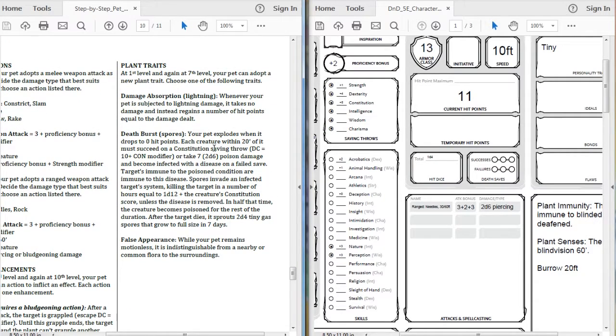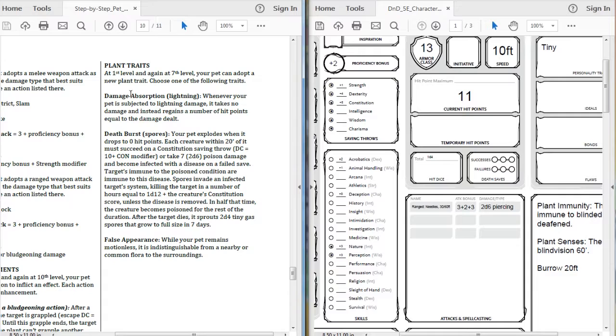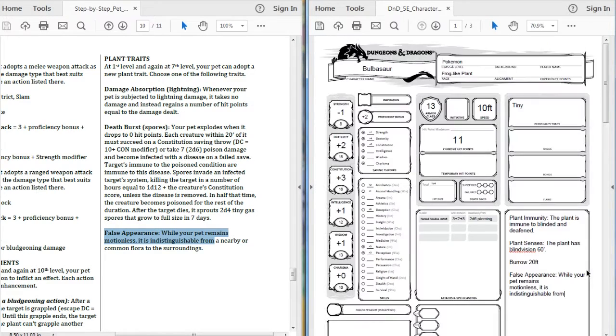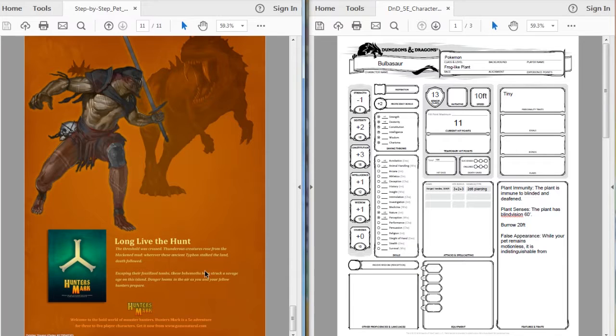For plant traits: damage absorption - lightning - whenever your pet is subject to lightning damage it takes no damage and regains hit points. Death burst spores - when the pet drops to zero hit points, each creature within 20 feet must succeed a constitution saving throw. False appearance - while your pet remains motionless it is indistinguishable from nearby flora or surroundings. We're going to go with false appearance and put that one in.